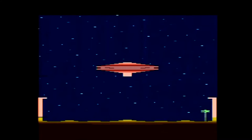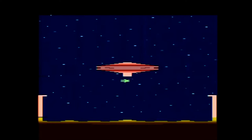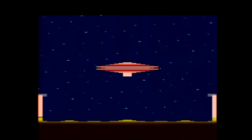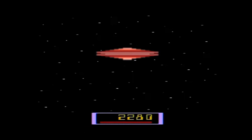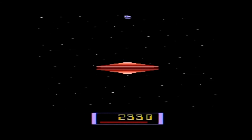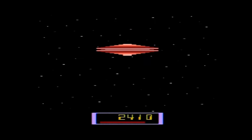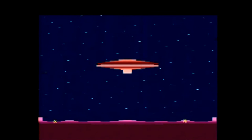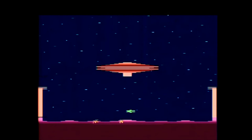If you survive the meteor shower, you will go to the nearest planet to rescue two animals. You guide a small shuttle ship to the surface and press the button to send down a tractor beam to capture one of the creatures. If you grab one, you must hold the button down until you hear a sound indicating they have reached your ship. Some planets also have defense systems that will fire upon you.